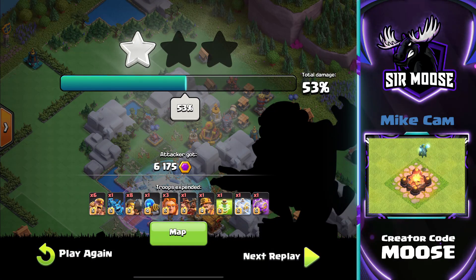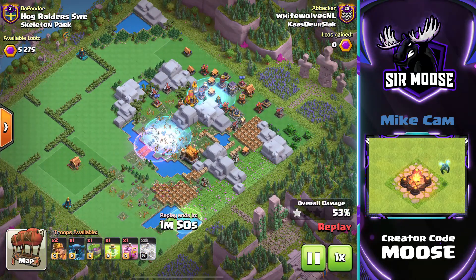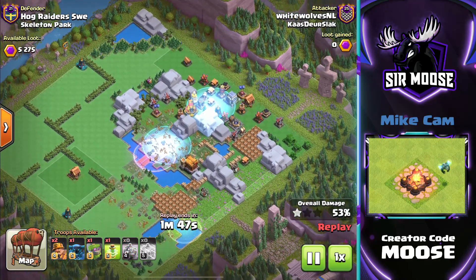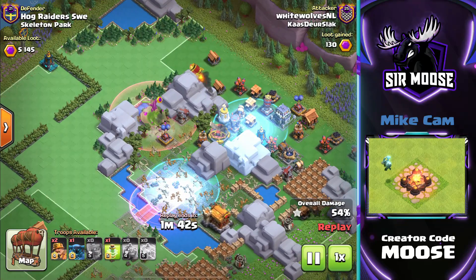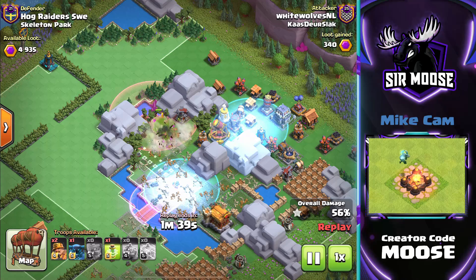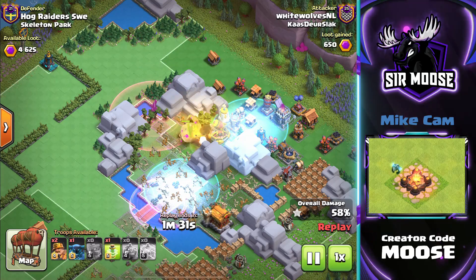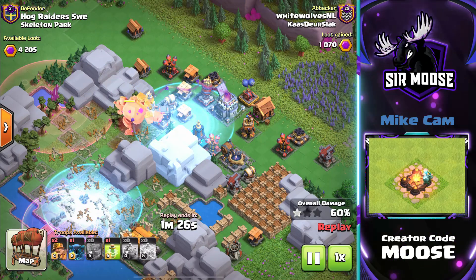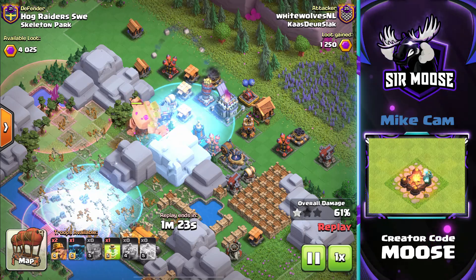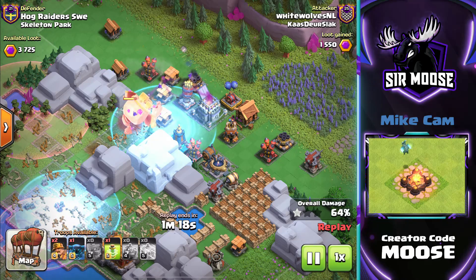53%. Can we two-star the base? We know we can. Another Frost spell there. The Mountain Golem with the Endless Haste spell — the Mountain Golem is just going to move faster than before through the base. Got some Miners as well, still useful to go through the base quickly and take out random buildings. Got a Jump spell as well to help out. The Power Pecker too. The Mountain Golem just destroying everything in its path — nothing can stop it.